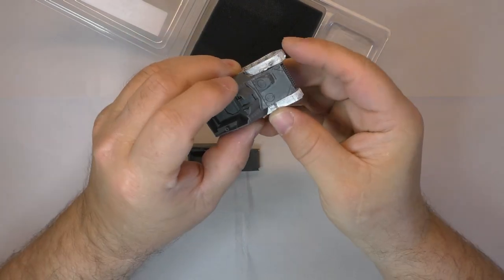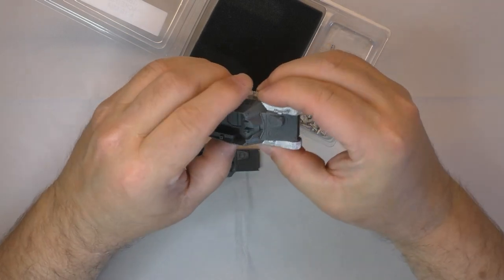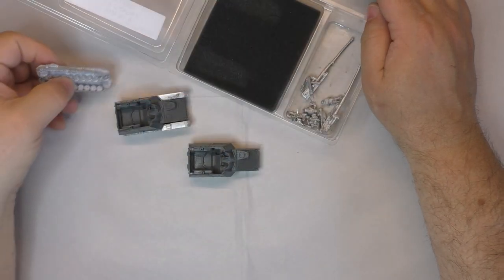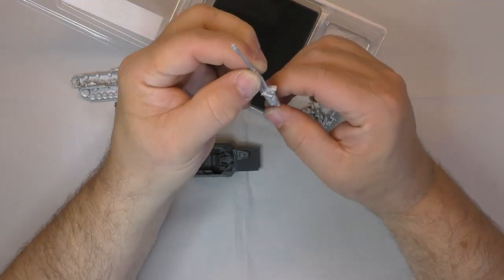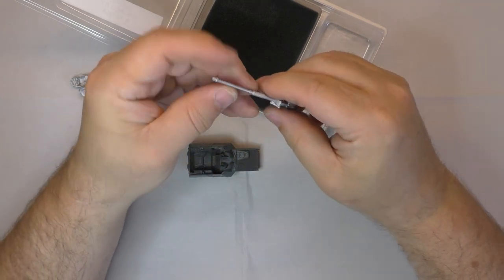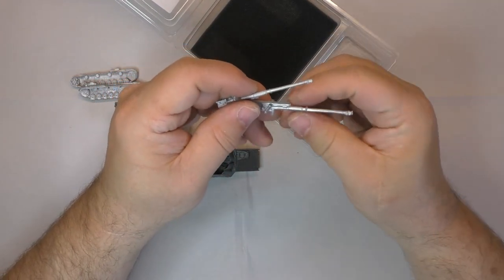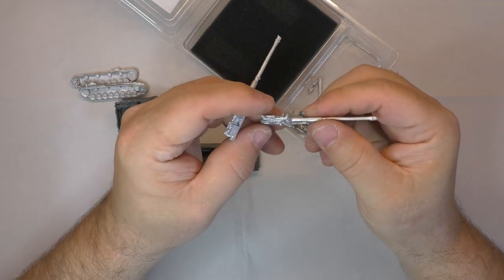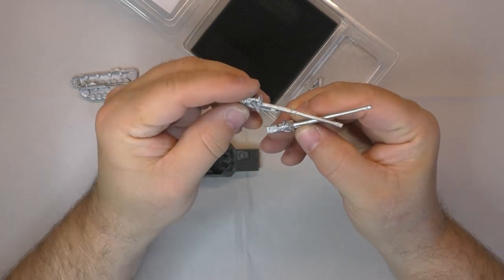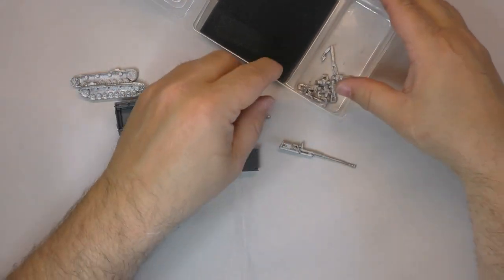You need superglue to put it together because it's metal. So quickly going through — that's one track, that's the second one. We got the gun. Because it's metal it looks pretty crappy — it'll never be perfectly straight. So those are the two guns for each vehicle, going in front of each other.